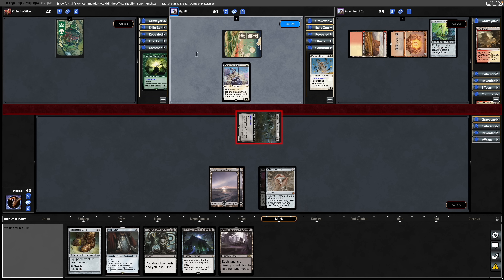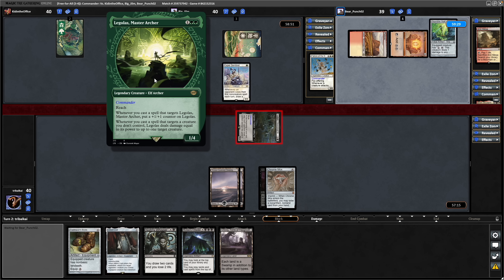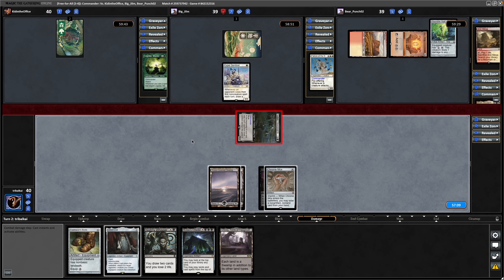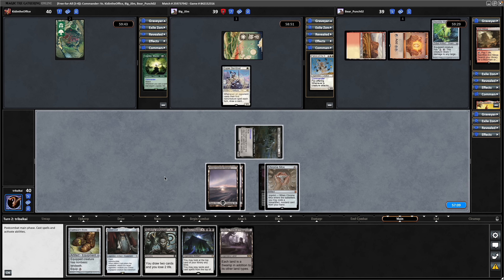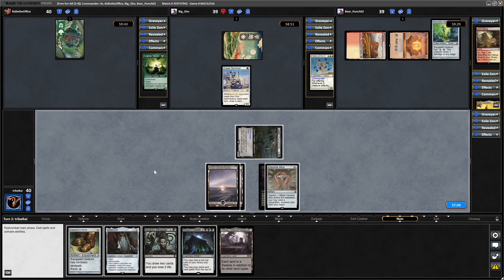We're fine with the outcome either way. We managed to hit our opponents, so that's really good. If this is some kind of elf deck, then we'll have to be careful of tokens over here as well. The Legolas is obviously a one-powered creature as well. I was hoping that we'd get through with Skulk, but you obviously can't guarantee it, which is why we've got things like Trailblazers Boots in here for redundancy.